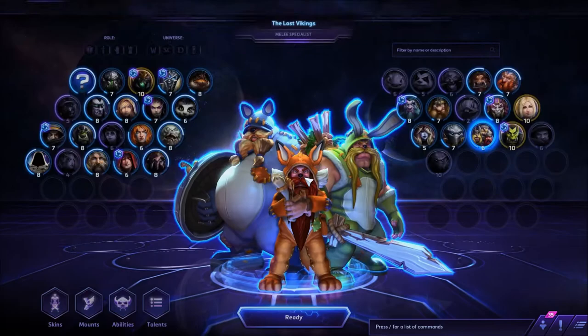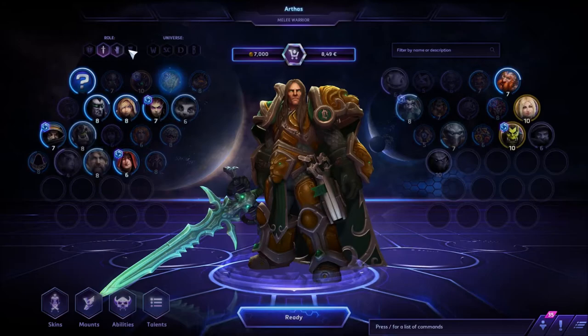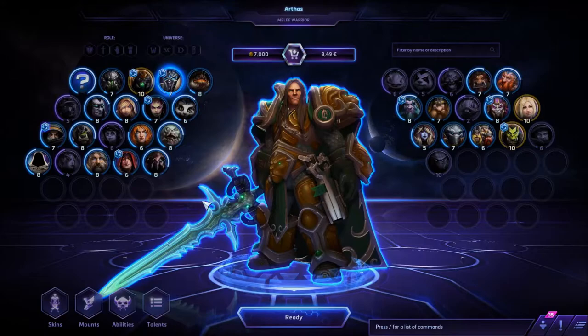You can see in the background these are the worlds combined in Heroes of the Storm — you've got Azeroth, Sanctuary, and whatever the StarCraft one is called. All the heroes look fantastically better than before. You can also filter on the upper left corner by role and by universe.